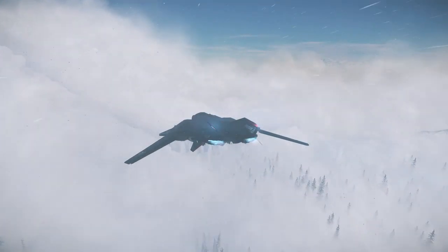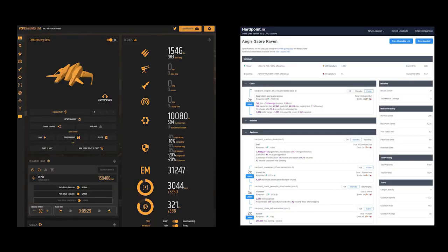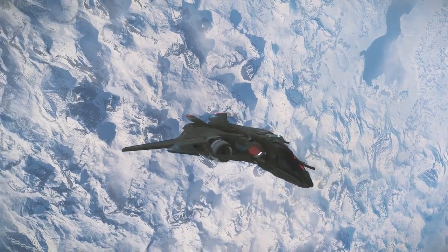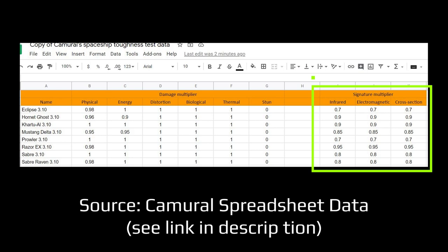Since you cannot control what radar your opponent is using, normally you'll want to figure out how to get your IR and EM signatures as low as possible. Many online calculators can determine IR and EM for ship loadouts with varying levels of accuracy. Any ship can make sacrifices to reduce their signature and become harder to detect, but in 3.10, hull modifiers make this much easier for specially designed ships. The ships listed here now have multipliers that take the IR and EM normally generated by their components and reduce them. These multipliers have been confirmed to be working via our testing. Remember that lower is better, because lower IR and EM values will result in a shorter detection range.